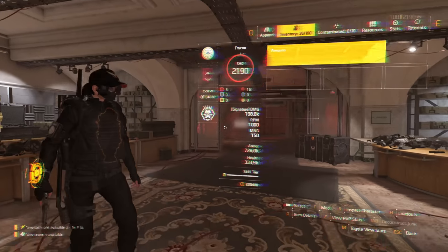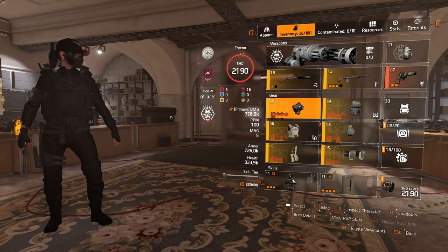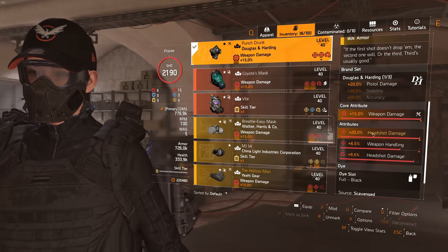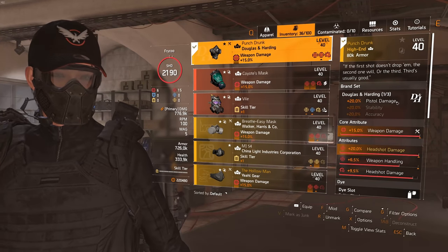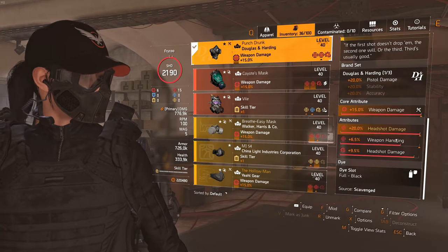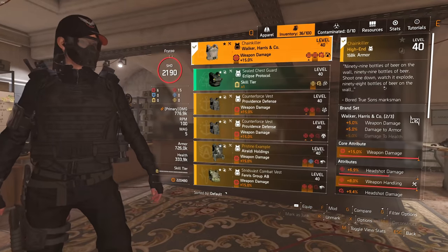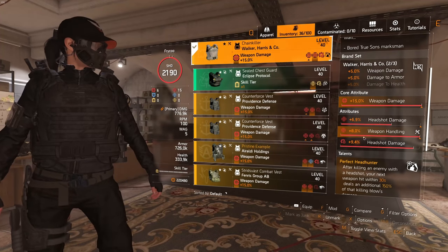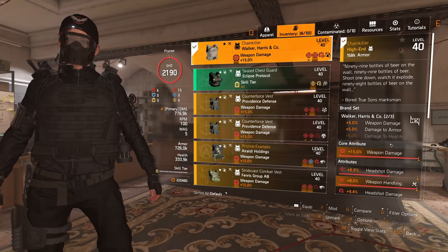For the build — you can obviously set this up differently, but this is what I'm testing with. Mask-wise, I think there's no better choice than the Punch Drunk mask — you get 20 headshot damage which is unique, plus 20 pistol damage from DH. It's a named mask and I'm focusing on headshot damage and weapon handling, which makes a lot of sense for the pistol. I also have the Chain Killer chest from Walker Harris and Company with headshot damage and weapon handling, and Headhunter — which is really important to make this just one-shot like crazy.